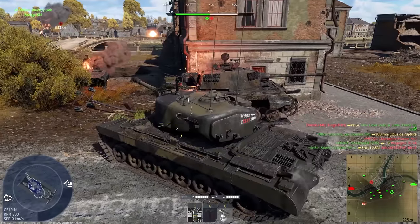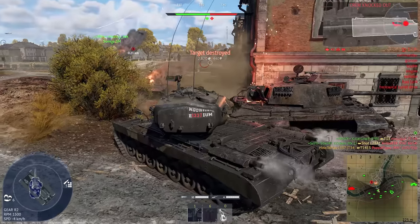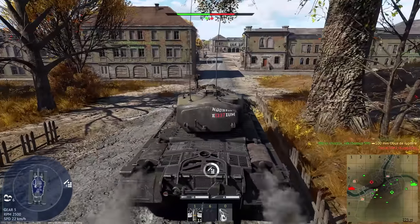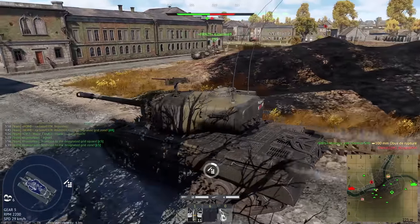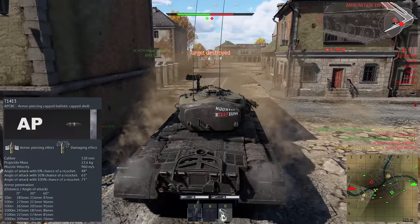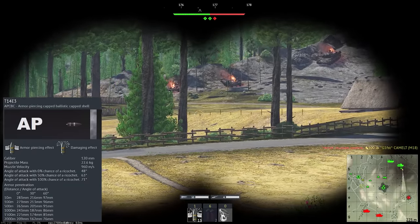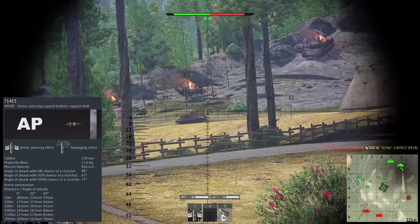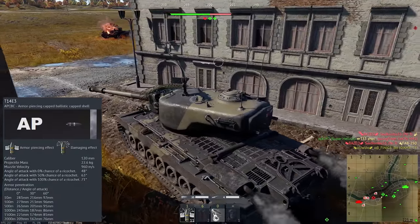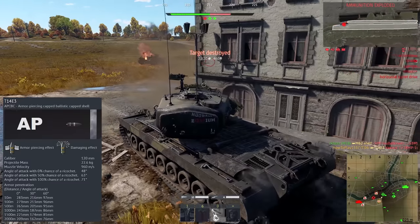First of all, firepower. The tank has a 120mm cannon which is quite big for its 6.7 battle rating, and there are 3 shell types that can be fired from that big gun. The first, available even for the stock vehicle, is solid armor piercing. When using it against light tanks I have no complaints — all I had to do was hit the center of the vehicle and the 22kg shell goes through damaging everything around its path, usually knocking out the opponent.